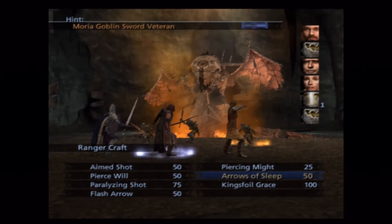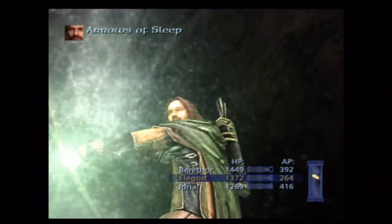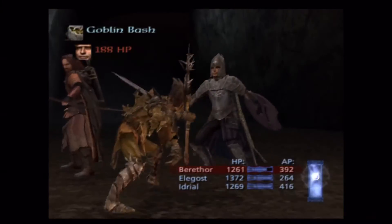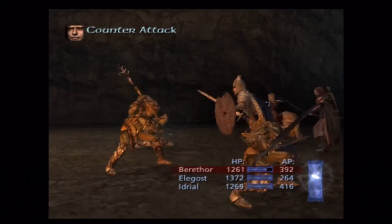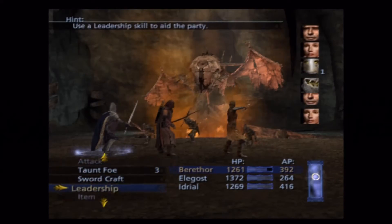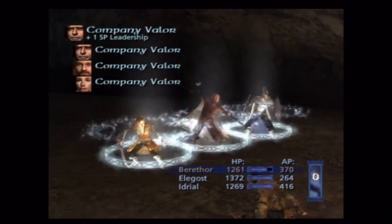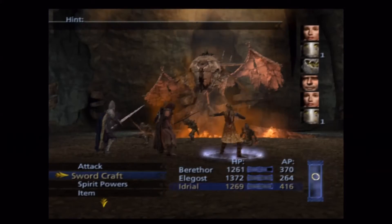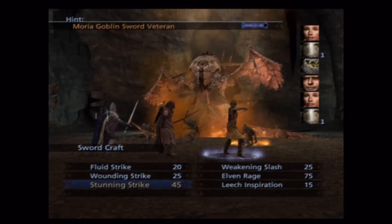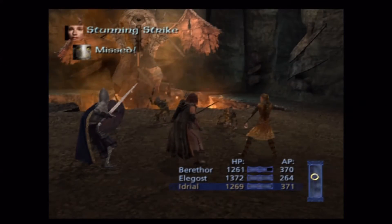There's definitely one dual wielder and one chumpy dude we don't really have to worry about. Obviously you're going to want to sleep or neutralize the dual wielder — which is that guy. Nope, I picked the wrong dude. I'm pretty sure — yeah, I picked the wrong guy, so whoops, my bad. They kind of look similar to me and maybe that's just me being bad.